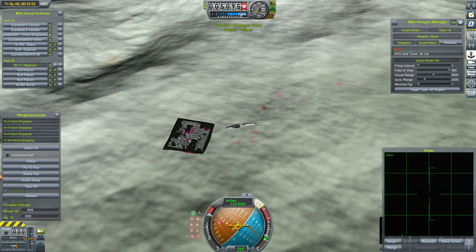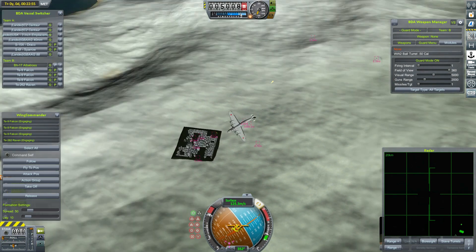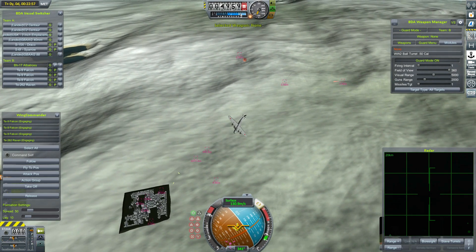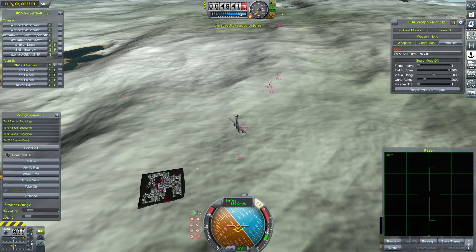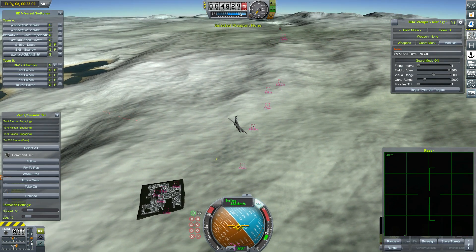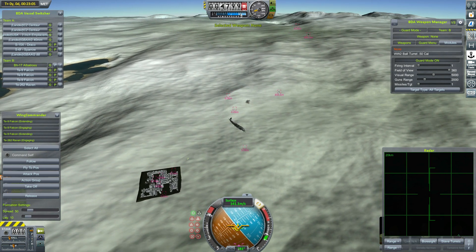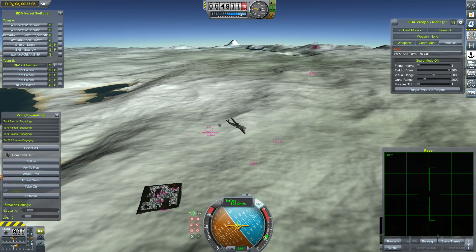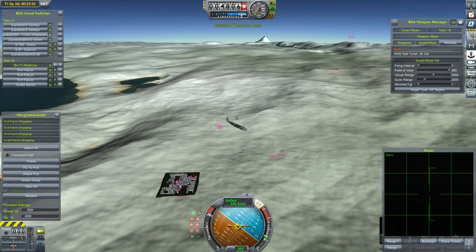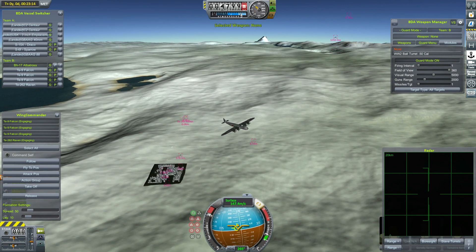If that had been fitted out with 30mm cannons, we would not have survived. Thankfully it only has 20mm Hispanos, not the 30mm MK-103s — if it had those, our bomber would not have survived. Thankfully we brought along the T-262. Our Falcons have no chance in hell of catching it, but the T-262 has a slight chance, and because of that it can drive it away from the bomber.